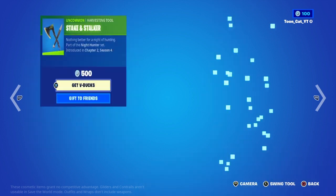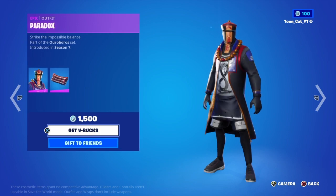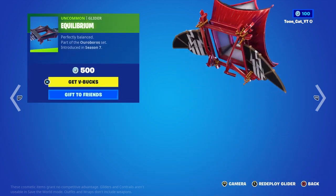Victoria Saint with the backbling Slayer Saddlebag. The Staken Stalker. Lace with the backbling Stitches. Paradox with the backbling Eternal. The Vision Pickaxe. The Inclarium Glider.